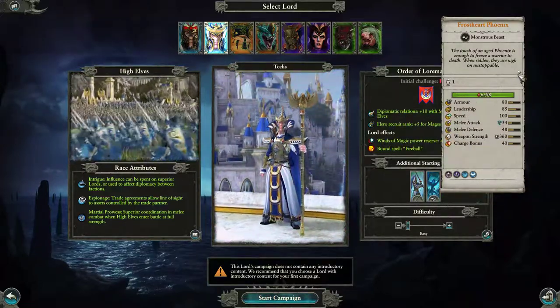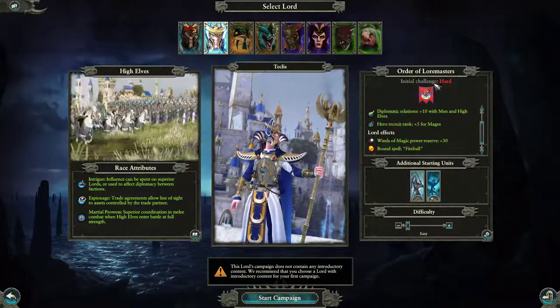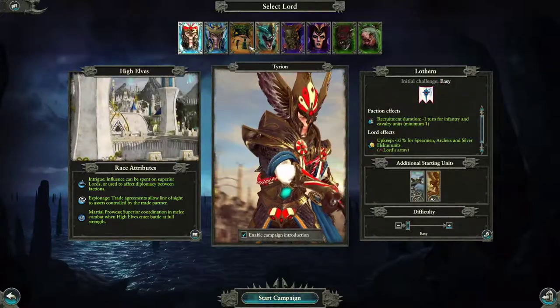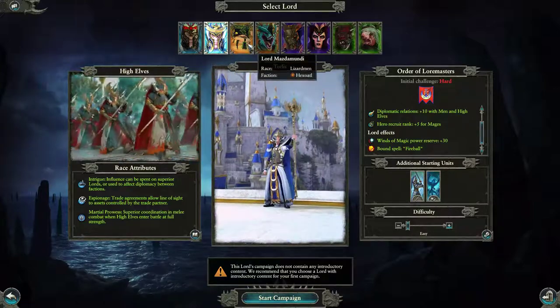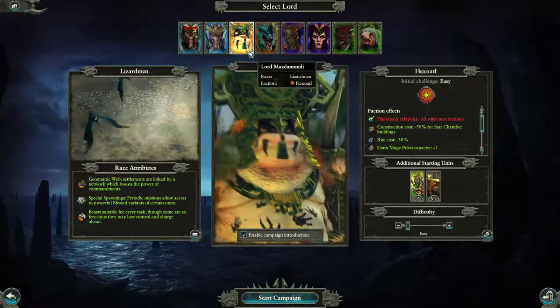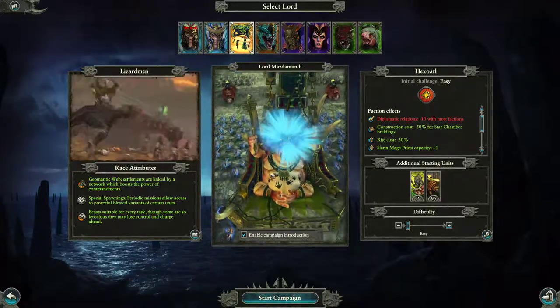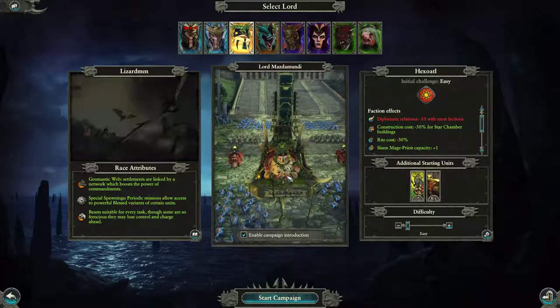There's only one of them — interesting. They have more stuff, probably because I am Tyrion. There is no limit to my power — the initial challenge is hard. The long-awaited Lizard Men. Lord: Mazdamundi — sweet belly tat man. I don't think those are tattoos, but they should be.